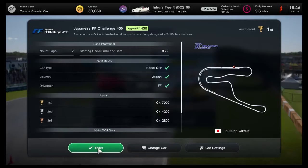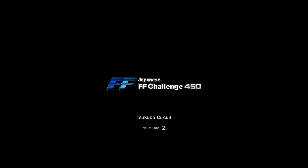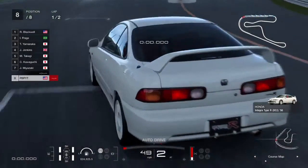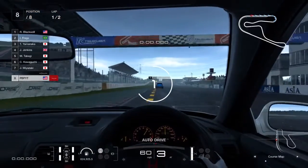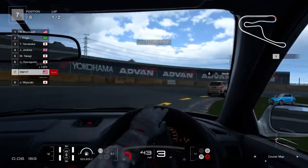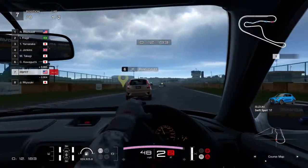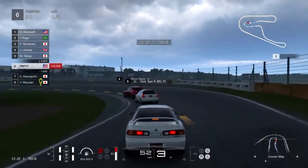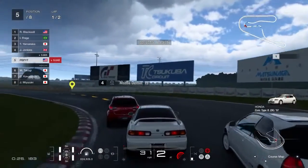Maybe we should try to drive the Swift - that has less horsepower than both of these though. We'll drive the Integra then. Here we go - Japanese FF Challenge 450. Did you guys see that Super Bowl halftime show? That was the best thing ever, probably one of the best ones they've had in years. If I start talking slowly it's because when I talk fast I mumble. Eighth position - we're in the Honda Integra Type R DC2, staying in the cockpit view. Only bosses drive in cockpit view.